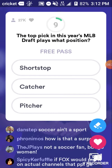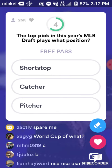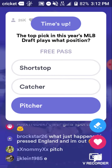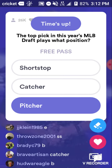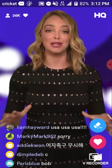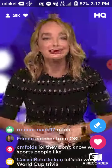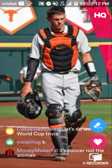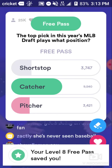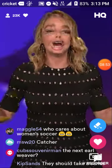The top pick in this year's MLB draft plays what position — shortstop, catcher, or designated hitter? This was one of those years where everyone knew who the top pick would be before the draft started. Oregon State catcher Adley Rutschman, who is now a Baltimore Oriole. He is indeed a catcher. Catcher is the answer to our toughest question — can you hang on for a win?